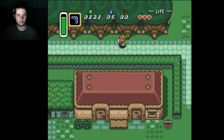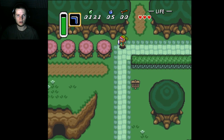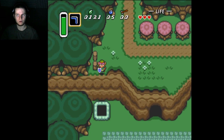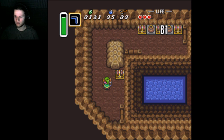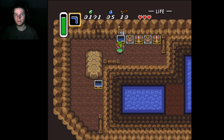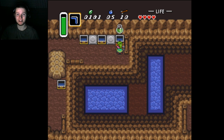Alright, I have the bombs, so first things first — we're just going to go over and drop down into the little hole over here by the cave. There are a few chests up top. Fifty rupees, not bad. Ten arrows, needed those. No longer a three-heart run — heart container, can't be bad.